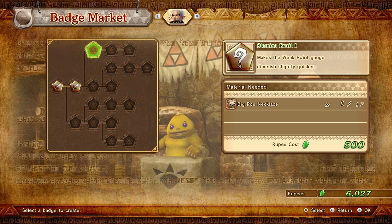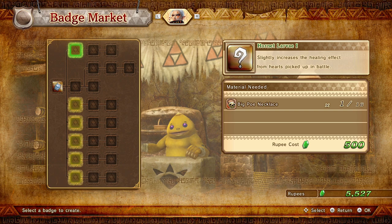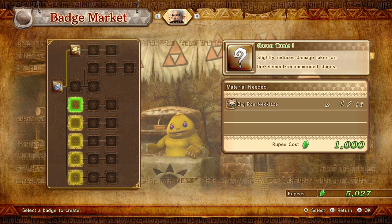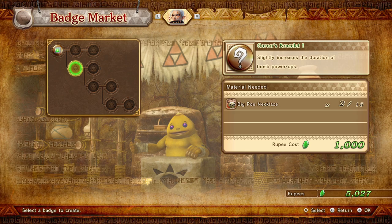Does she need a defense badge too? Oh, she does. Slightly increases the healing effect from hearts picked up in battle — that sounds great, because I know I'm gonna need that. Slightly reduces damage taken on fire elemental — recommended stage — lightning, light element. Those are all dark, okay, these are all the same thing. What about assist badge? Slightly increases duration of bomb power-ups — no. That does not excite me.